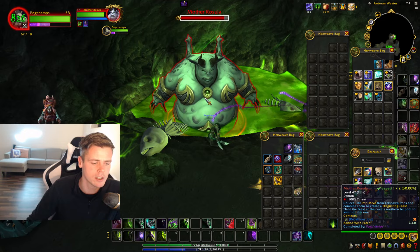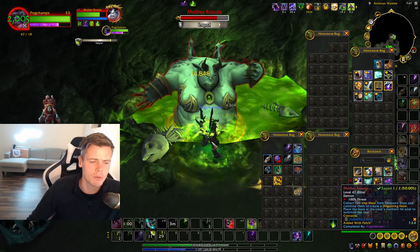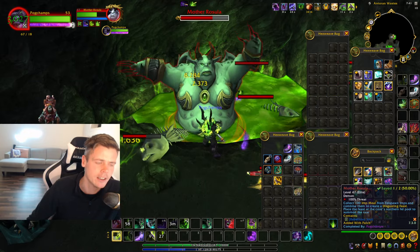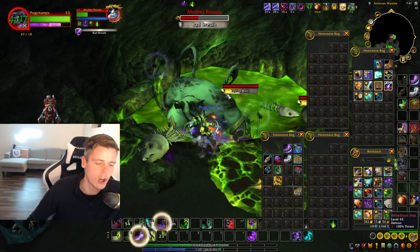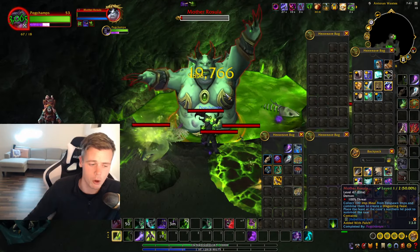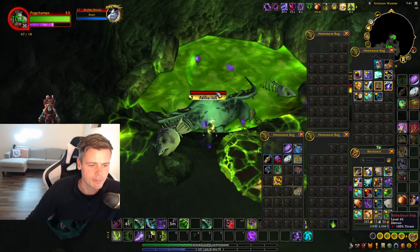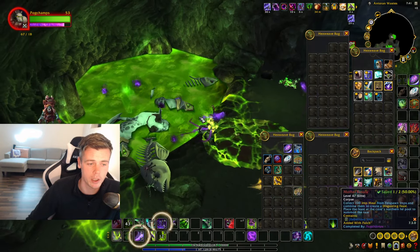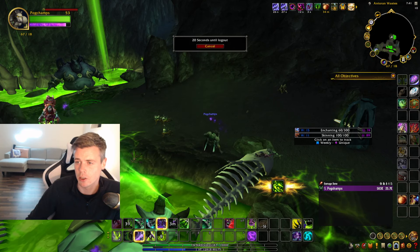Placing the feast at the back of the cave summons Mother Rosula. Mother Rosula is a rare elite, but similar to other rare elites in the game, if you've already killed her that day she'll just be a standard elite and you've lost your chance at loot for the day — but this is just for video purposes. You kill Mother Rosula, loot her, and pray that you get the Rebellious Imp battle pet, which is quite valuable.